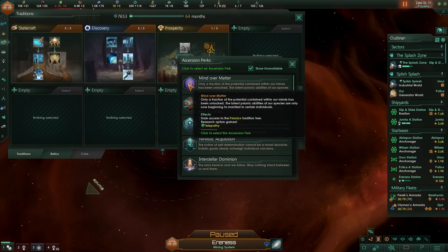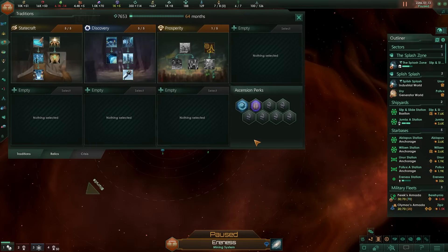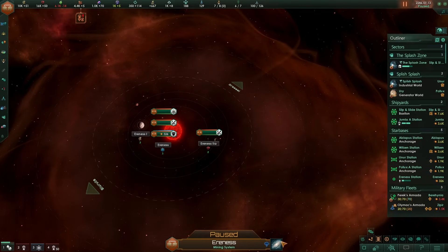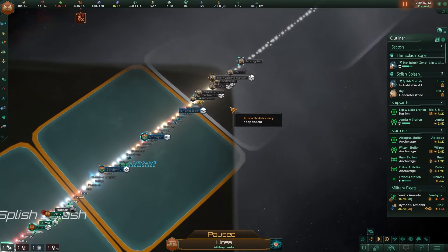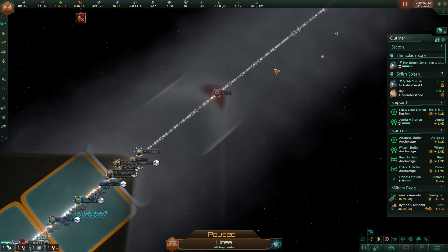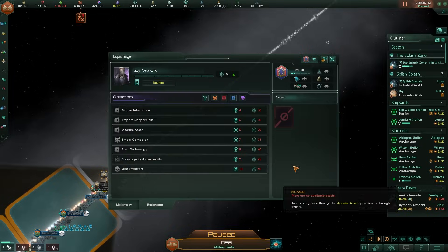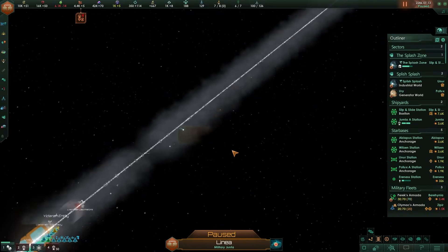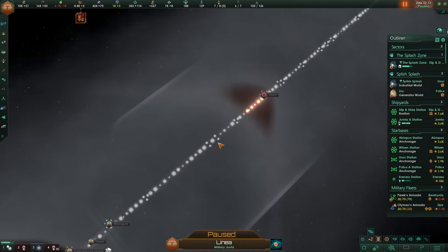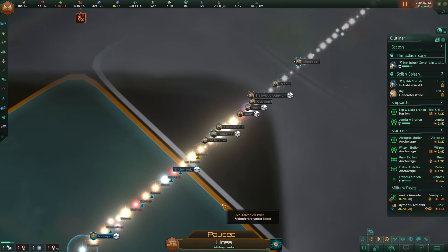I really enjoy Mind Over Matter because it gives access to the Psionics tree, and Telepathy is really nice especially on admirals. Because I'm aquatic and use echolocation, I'll take Mind Over Matter. We're going to war with these guys very soon - they're currently equivalent to us but we're building up our fleets. There's also a Fanatical Purifier in the way, which is a whole different problem.